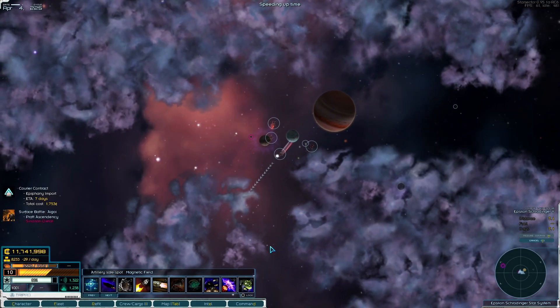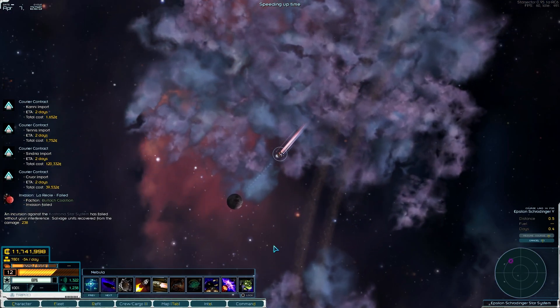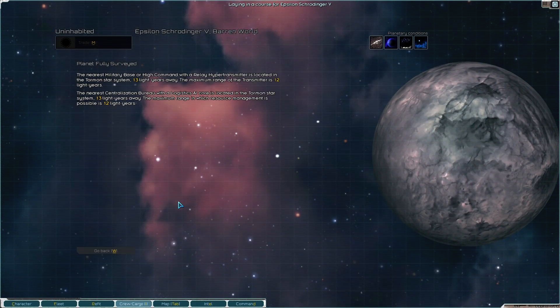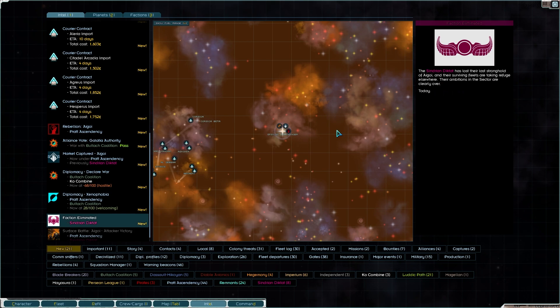Take me over here - we're going to survey the rest of the system. Is there any gate in here? No, nothing of the sort. We do need to deal with that missile station though - we can't leave that there, it's going to keep spawning Diktat crap. Oh my god, did you guys just see that? The Sindarian Diktat has been eliminated. They lost their last stronghold of Aigoy. Their surviving fleets are taking refuge elsewhere - their ambitions in the sector are clearly over today.